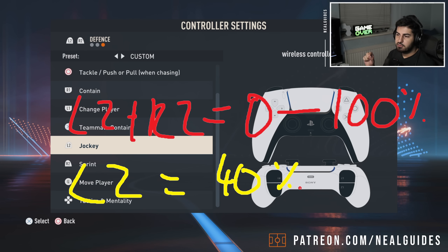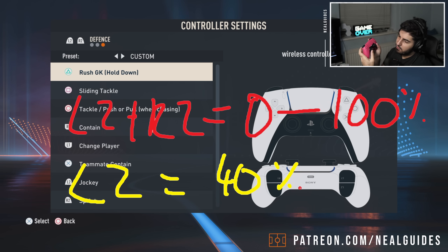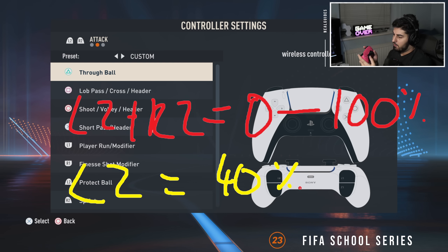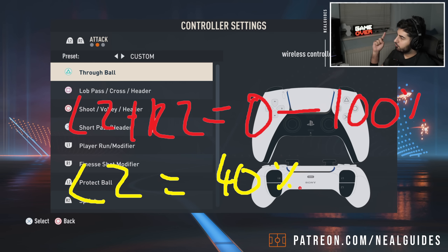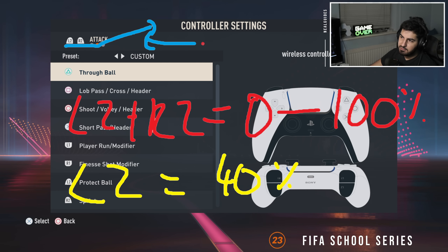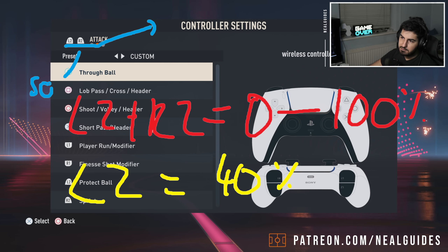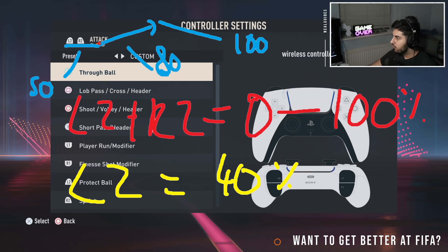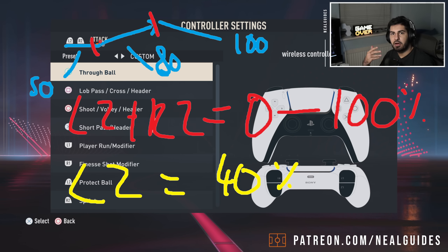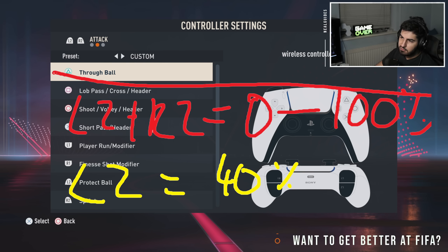A lot of players use running jockey the entire game then switch to normal jockey. If you hold L2 and R2 but use analog sprint to control the R2 like an acceleration pedal, you can variably control the running jockey speed. Your opponent may do a skill move - for example a 45-degree step over - getting a speed boost at that angle and running at 80 sprint speed. If you're on normal jockey between those ranges, you'll get burnt because the player with the skill move is running at higher velocity.